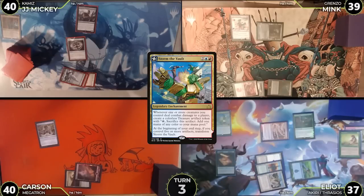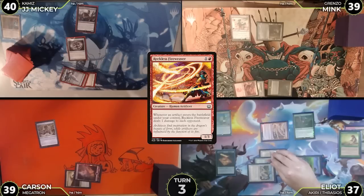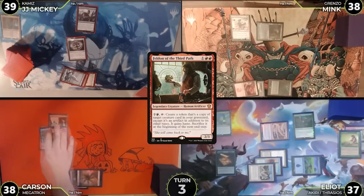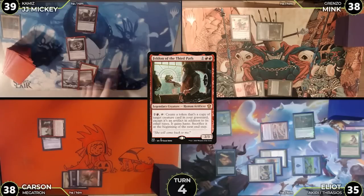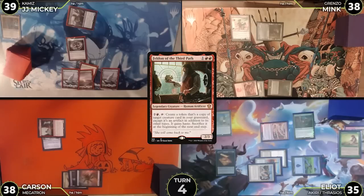The treasure entering triggers Reckless Fire Weaver, so everyone takes one, then Elliot passes. Carson untaps, draws, plays a plains and casts Felden of the Third Path, equips Lightning Greaves to Felden, attacks Elliot for two — no blocks, Elliot takes two — then Carson passes. Turn four: JJ untaps, draws, plays a snow-covered island, immediately attacks Elliot with Graveblade Marauder — no block, Elliot takes one. In second main, JJ casts Cephalid Constable.